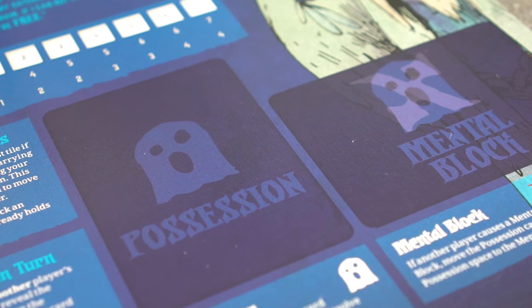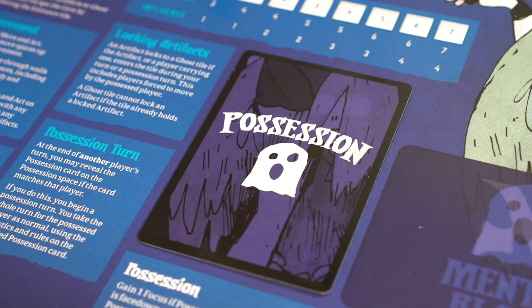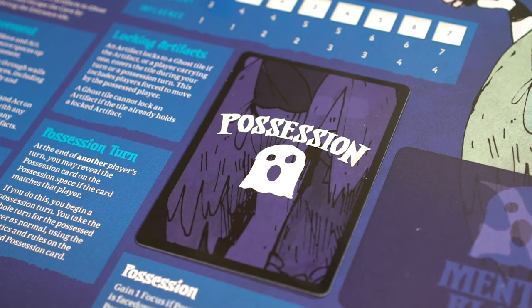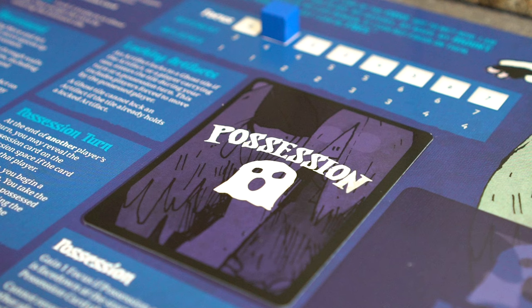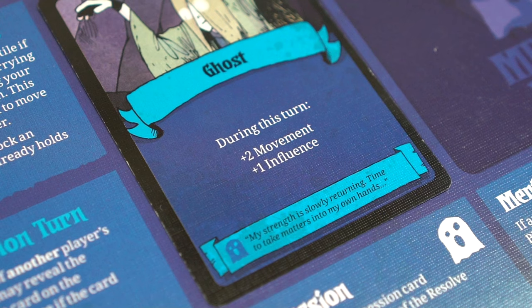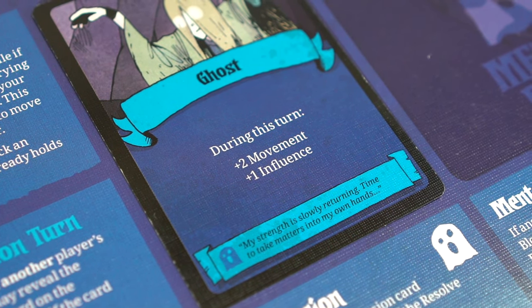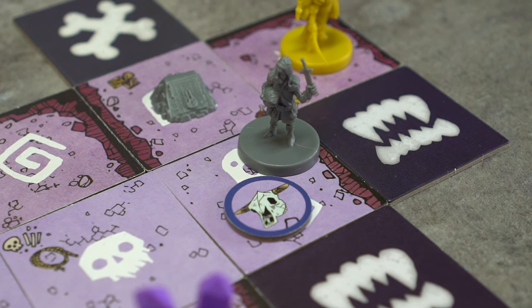Phase 1: Resolve Possession Card. This phase is skipped during the ghost's first turn. Otherwise, if there is an unrevealed possession card on the possession space of the player board, the ghost gains 1 focus. Then, if the unrevealed card is the ghost card, it can be revealed to gain its listed bonuses to movement and influence until the end of the turn. The ghost cannot reveal this card if any player pieces are on a ghost tile with a locked artifact.